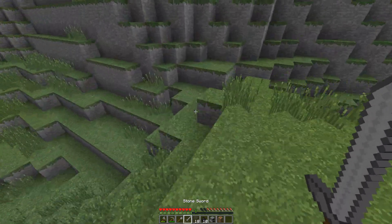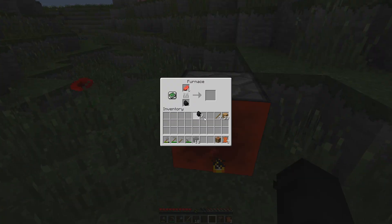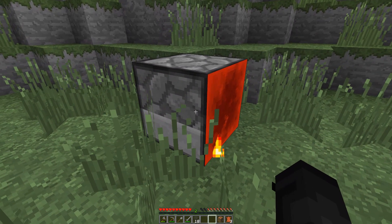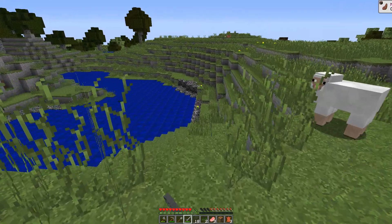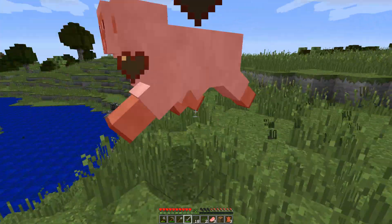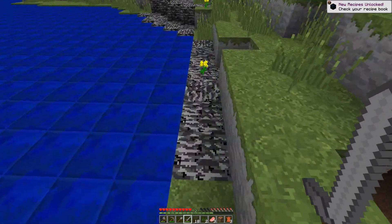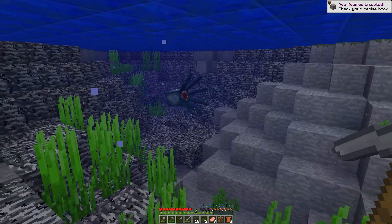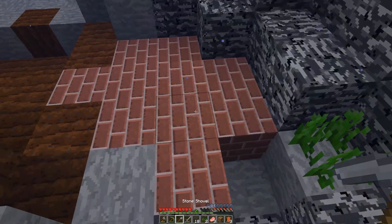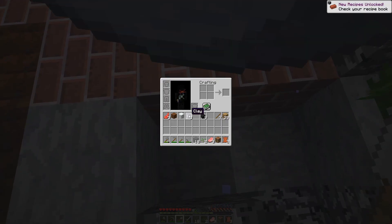Next thing we should probably do is get some food. Let's cook this up. What the heck? So when you cook it up, it turns red. Okay, that's a little weird. Bed - okay, I gotta check that out. Hold up. What is this? Lapis? Whoa, what the heck? This is trippy. What is this? That's a shovel. That clay, ugh.